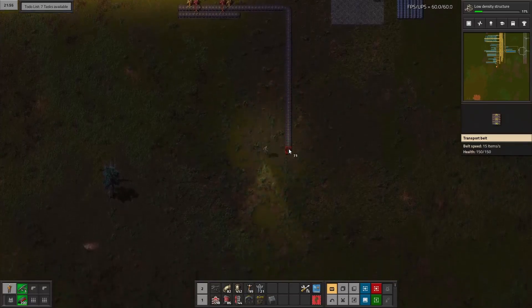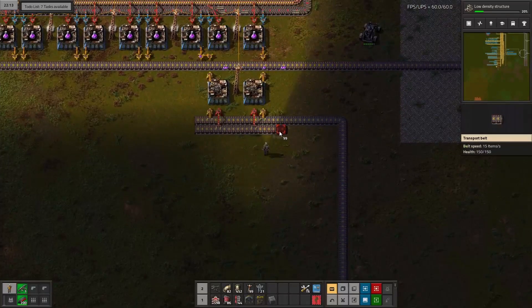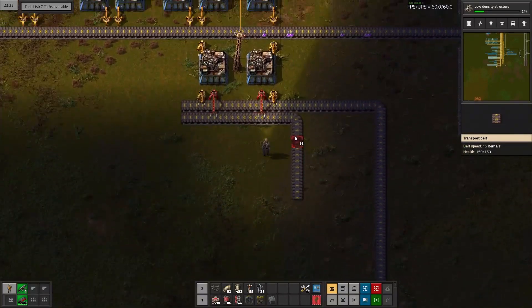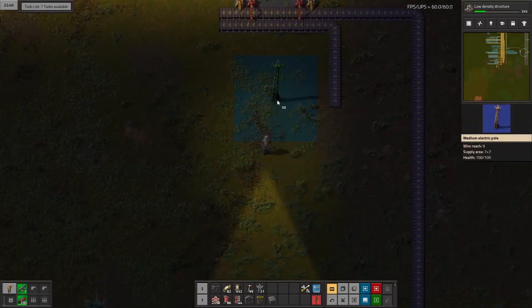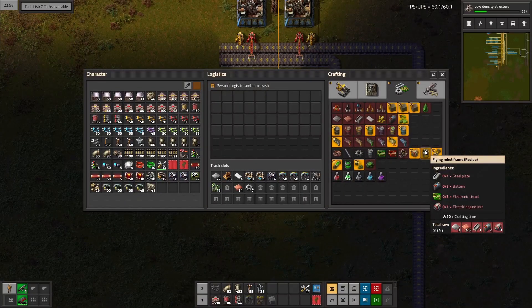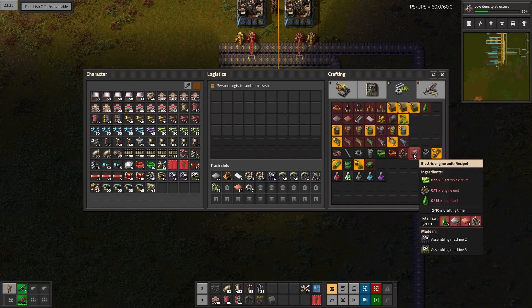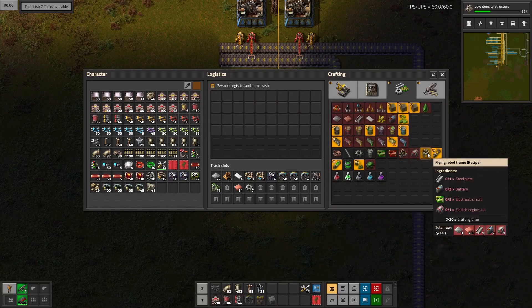This is going to be our other products, and this one down here is going to be our robots. So we're going to extend this out. What do the flying robot frames require? Steel, battery, electric circuit, and electric engine unit. The electric engine unit — that's going to be our big one. So that needs lubricant, electric circuit, and engine unit. And then engine unit obviously needs all of that. So how are we going to do that?